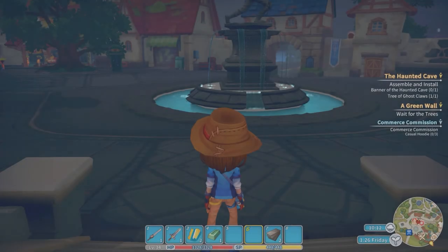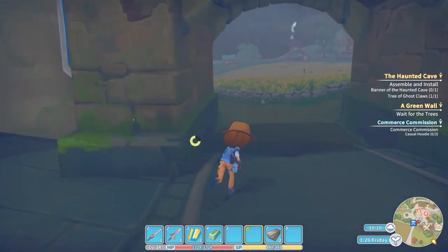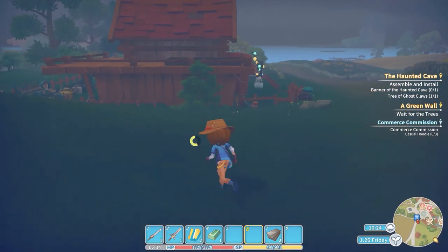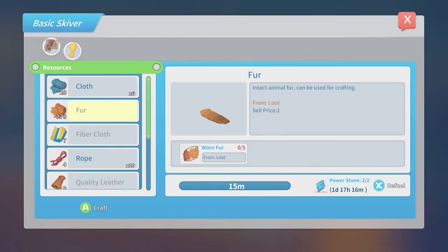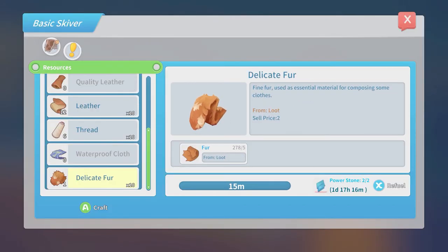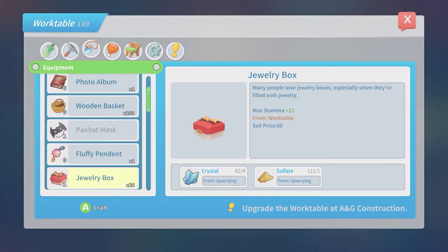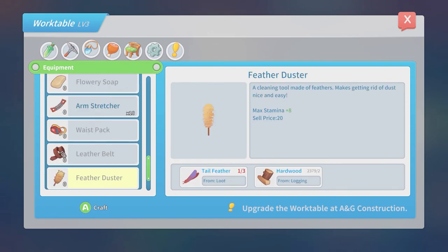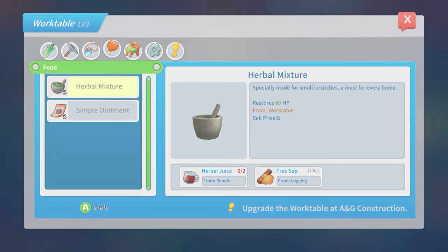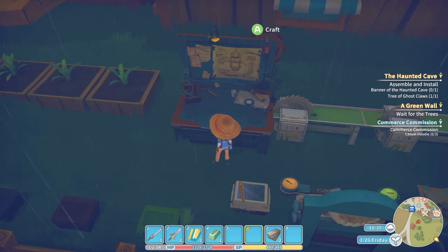Three pieces of warm clothes — let's head on over there. Warm clothes. I don't know what that refers to. Does it talk about it here? Waterproof cloth — it might involve it. Work clothes. What is warm clothes? The casual hoodie — that's what they're going to refer to as. So I need three casual hoodies, and I don't think I have quite enough to do it.